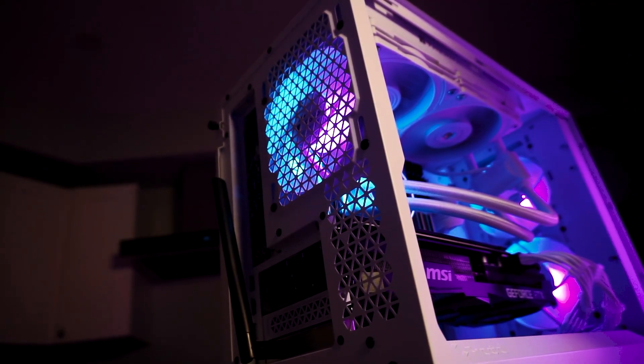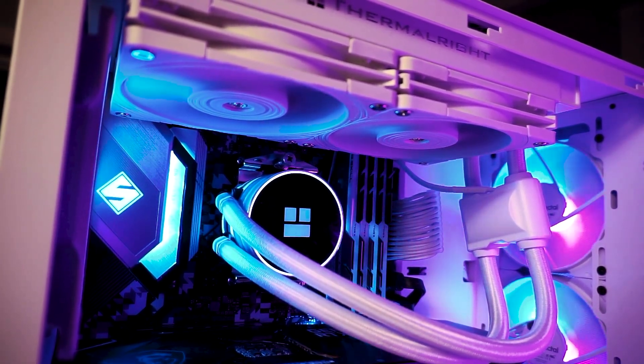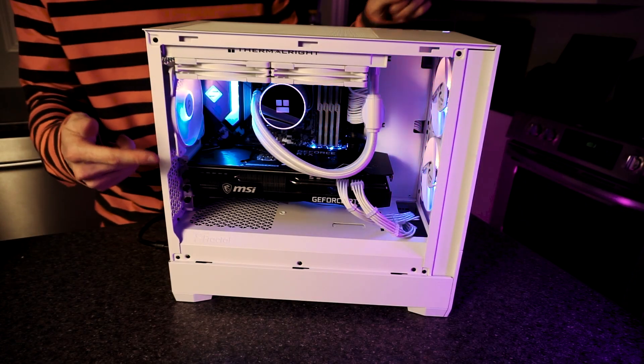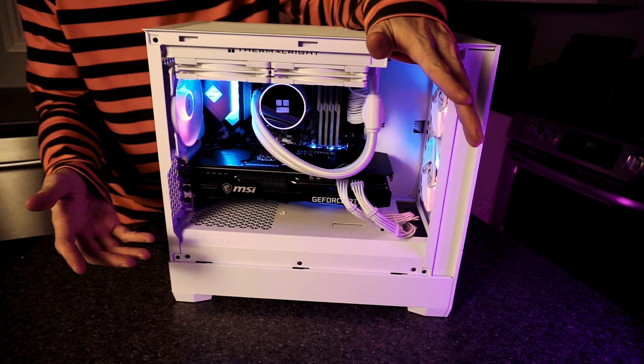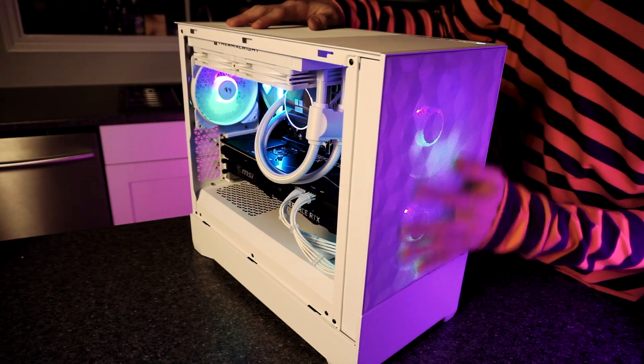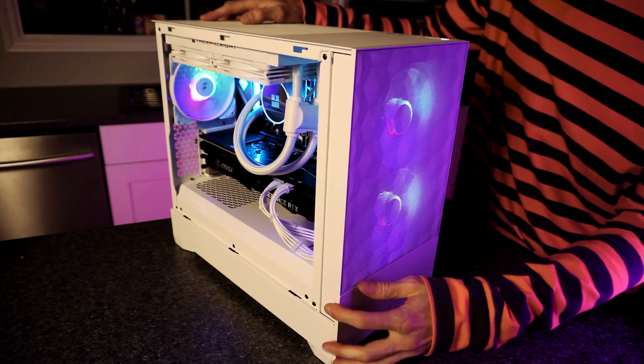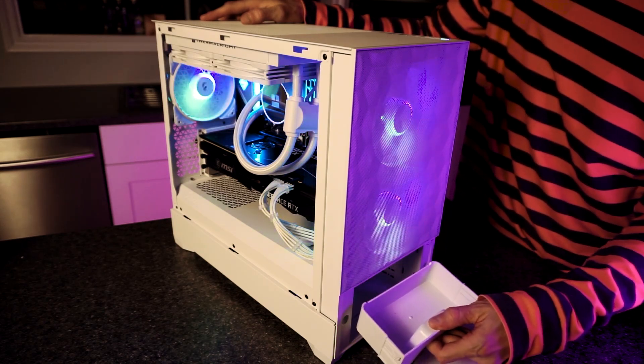The fans are excellent — quiet, and the RGB on them looks great. The RGB controller lets you cycle through colors by pressing the button, or hold it to cycle lighting modes like pulsing or rotating. You can also connect to the motherboard RGB controller if you prefer software control. One thing I really like is the mesh front panel — it has a subtle 3D geometric pattern, solid metal, not over the top. And I love this secret compartment held on magnetically at the bottom — you could install a 3.5-inch optical drive in there, or use it as a little hidden drawer.